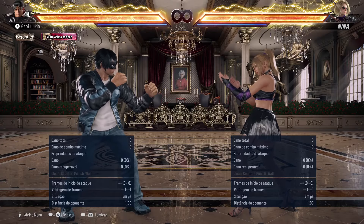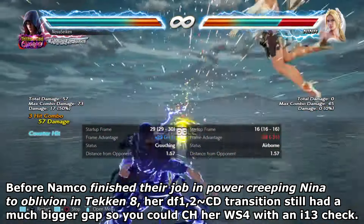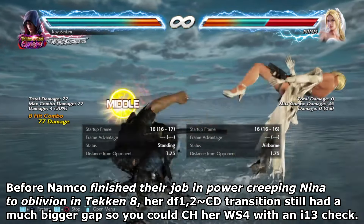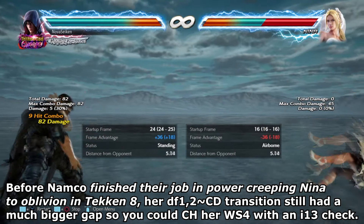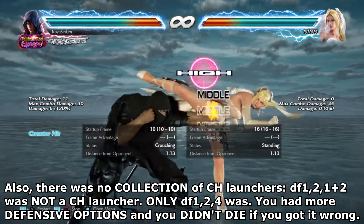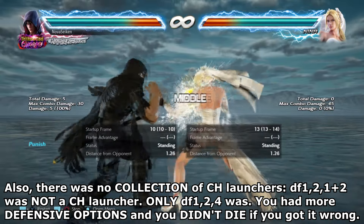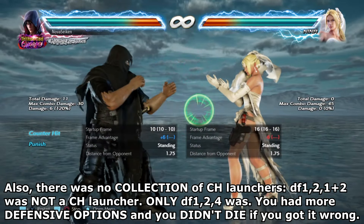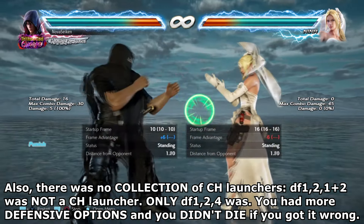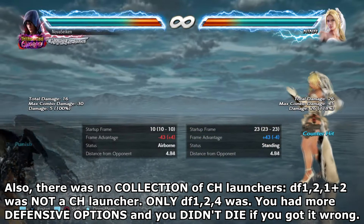In Tekken 7 she had a much bigger gap on the crouch dash, meaning if you wanted to challenge her while standing 4, you didn't have to resort to a meek jab challenge — you could magic 4 her to even the odds. Also, she didn't have the collection of counter-hit launchers, high and mid. Only downforward 1-2-4 was a counter-hit launcher, and the down jab, unlike Tekken 8, actually worked — so you could reliably beat her options. And if she went for the minus 14 on block mid, downforward 1-2-1+2, it wasn't a counter-hit launcher like it is in Tekken 8.